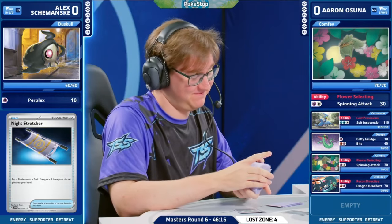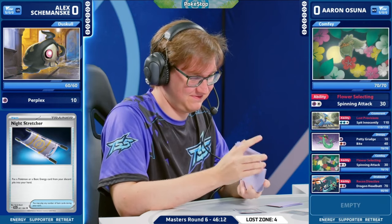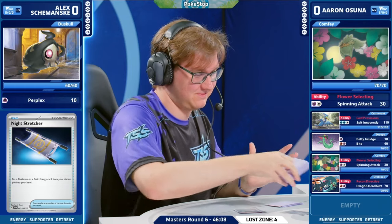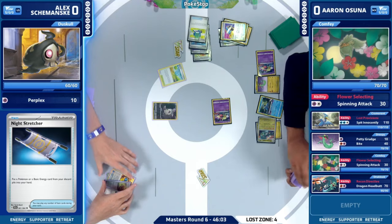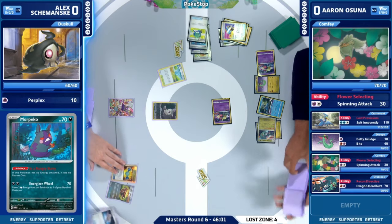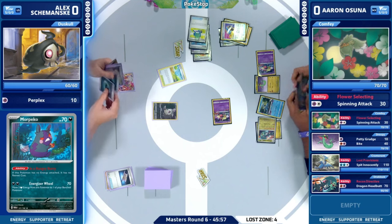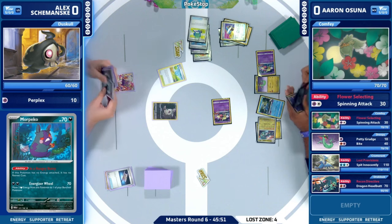I actually prefer Recon Directive over Air Mail — it's just a better name. Aaron starting us off with that turn one: got the double Nest Ball and Buddy Buddy Poffin. Going over to Alex Jemanski who just Duskull passed — you hate to see it. Now we're going to get things going with Colress. Got the Flower Selecting — needing one more Flower Selecting to turn on that Cramorant to take the knockout in game one.